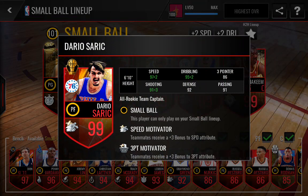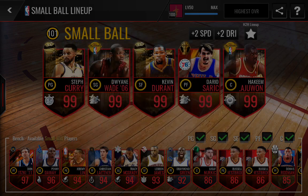This new player, Dario Saric, who I actually have in my team right now — more ridiculous stats. He's a power forward and his speed is 99, and his dribbling is a 97, so those two together are just absolutely insane. He's also got 94 shooting, 92 speed, 86 three-pointer, 91 passing, and he gives that speed and three-point boost to his teammates.